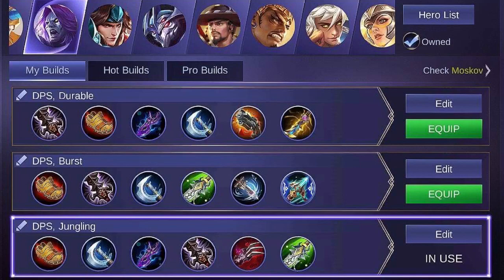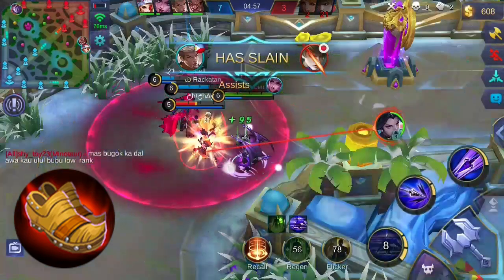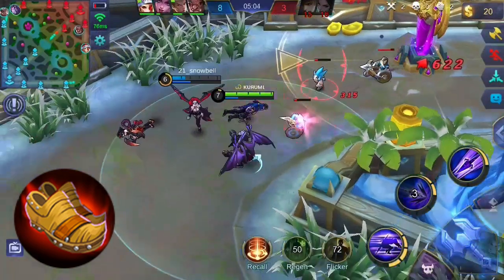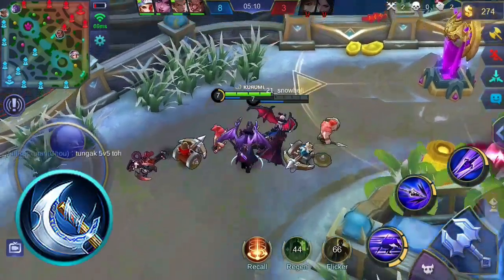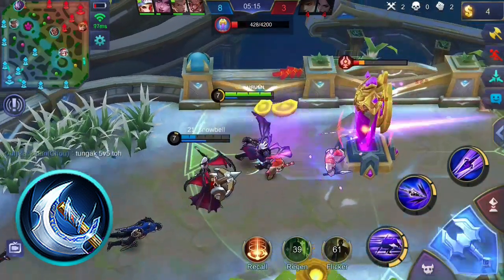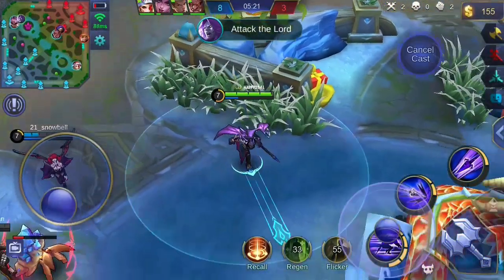There are many items you can buy for Moskov. You can focus on offensive items since Moskov is a marksman. I choose items that grant critical chance, critical damage, attack speed, and physical attack. Consider buying Swift Boots, which grant additional attack speed and movement speed — this will let you deal lots of attacks especially during team fights. Buying Berserker's Fury can boost your damage effectively; this item gives additional physical attack and critical chance, and its unique passive grants additional critical damage on critical hits.